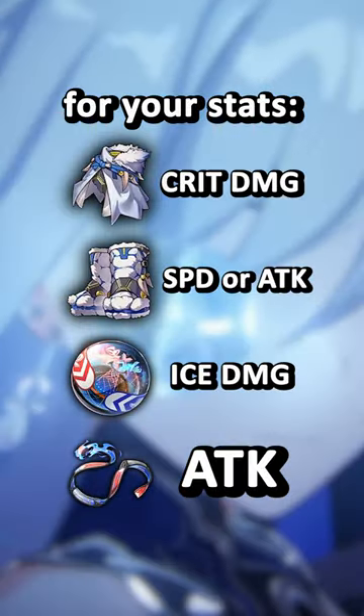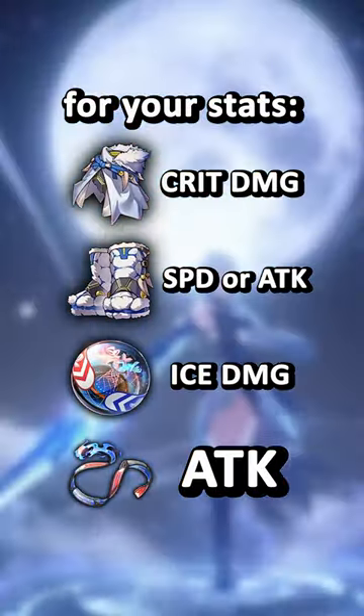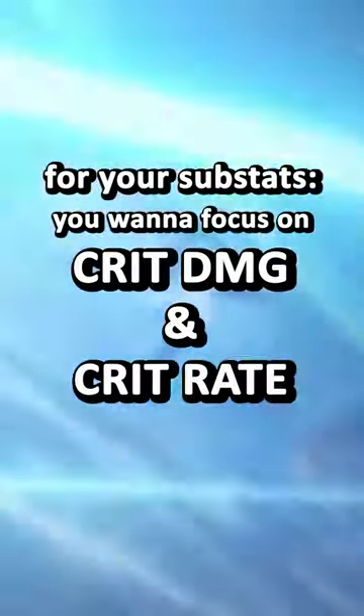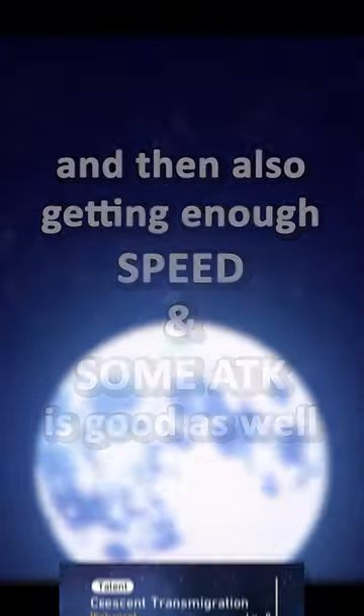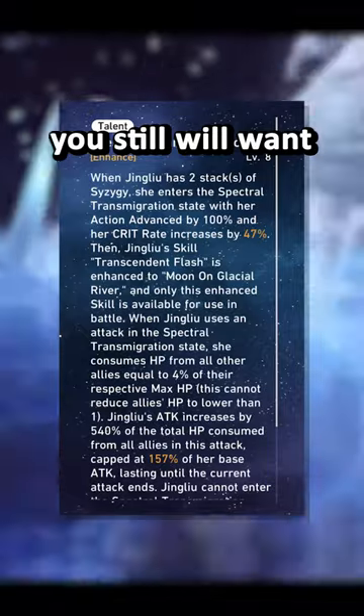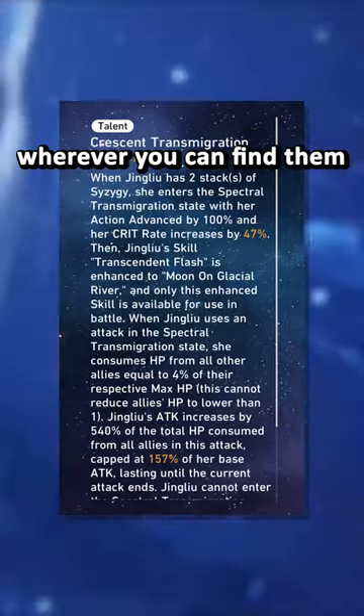For your stats, generally go for a crit damage body, speed or attack on your boots, an ice sphere, and an attack rope. For your substats, you want to focus on crit damage and crit rate, and then also getting enough speed and some attack is good as well. Keep in mind that while you gain up to 50% crit rate and a ton of attack through her talent, you still will want more crit rate through your substats wherever you can find them.